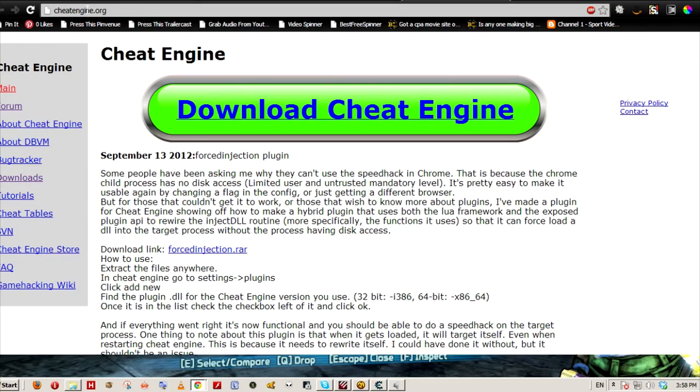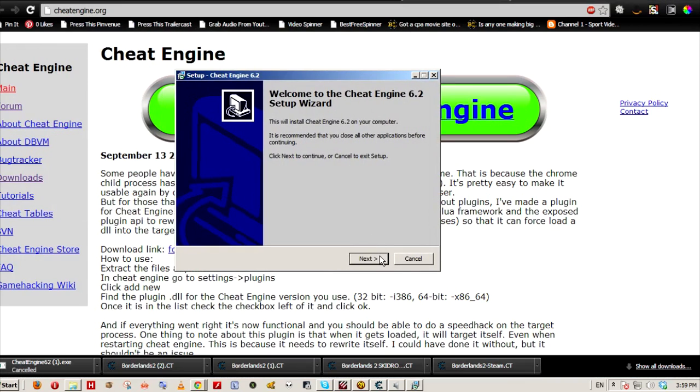Just go to cheatengine.org, click on the huge download button, and install the program.